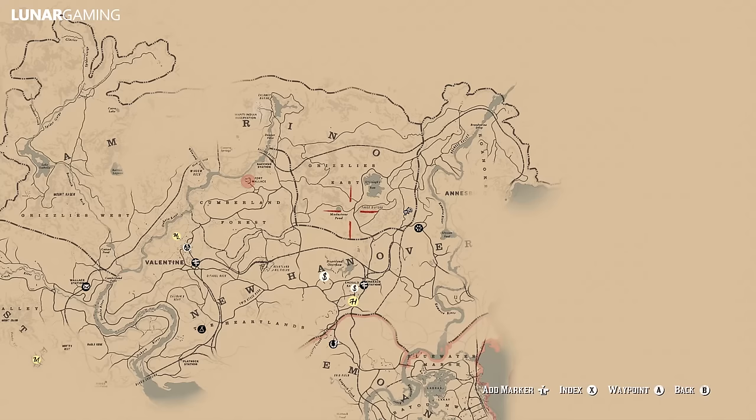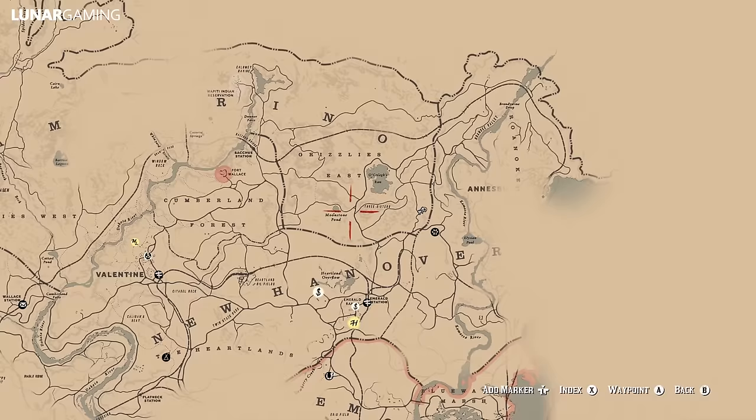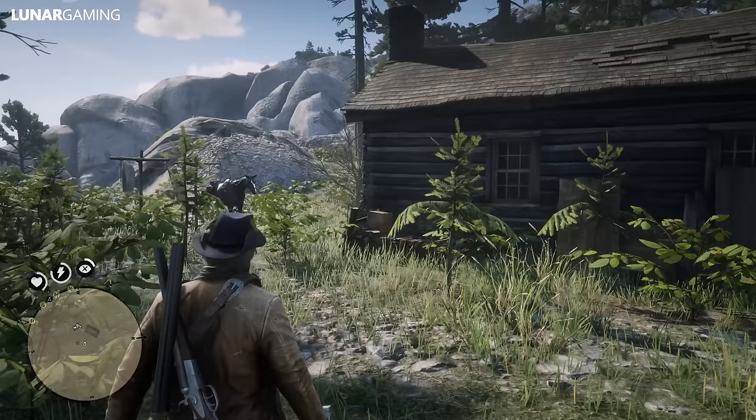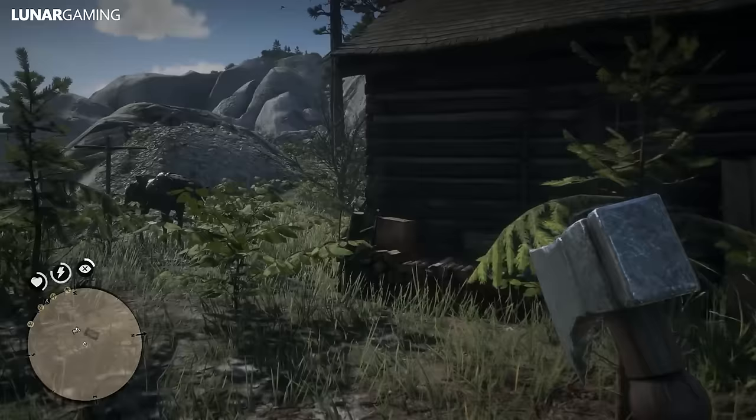From here we're going to head east again to find the Rusted Hunter's Hatchet. It's directly east from your last position at Moonstone Pond and just before you get to the train tracks, if you're heading east. You can see on the map there is a small shack where this is located.